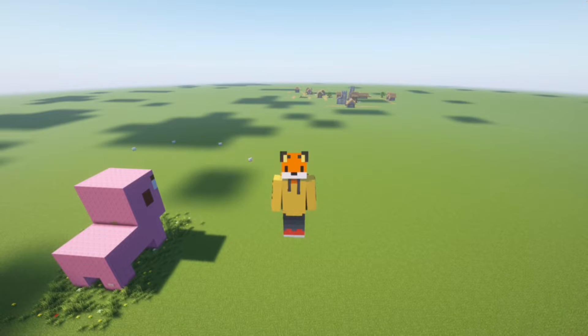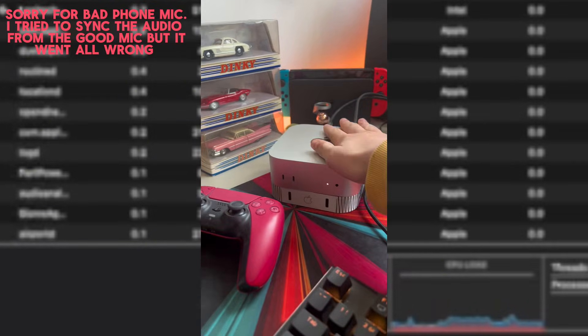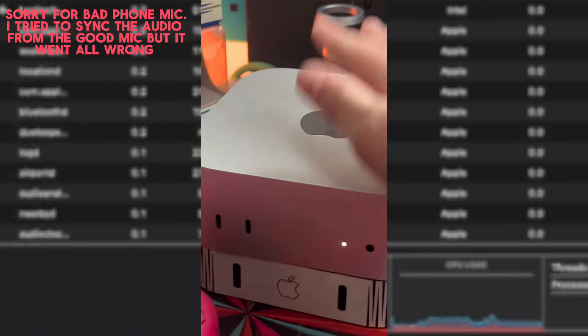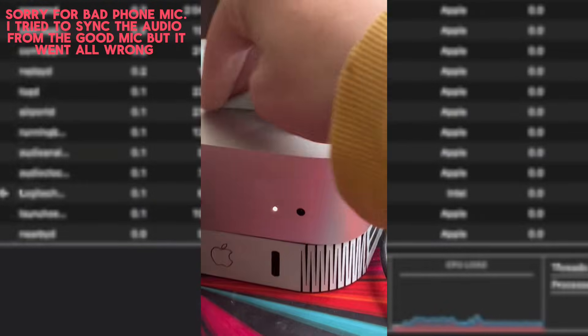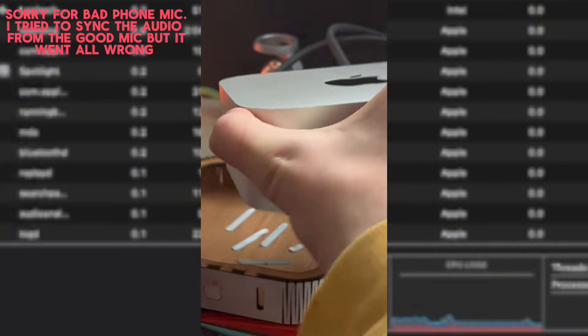I'm going to check the temperature of the thing — the little compact boy — and see if it's going absolutely crazy. Here's the device in real life. I've got a cloth on it, which is probably doing it no good. It's warm, but it's not going to burn my hand — I can keep my hand there and it's comfortable. It's not insane. It's doing decently well temperature-wise, and considering it's something I could literally pick up with my hand, that is pretty good.